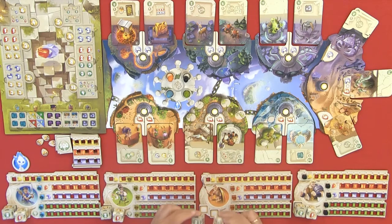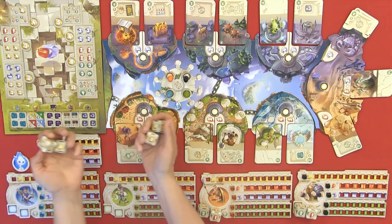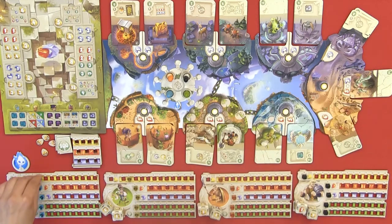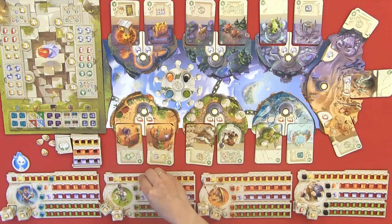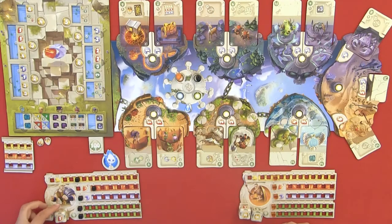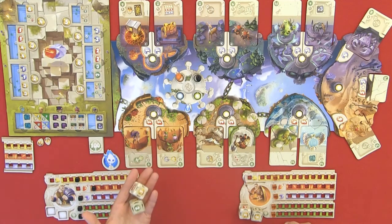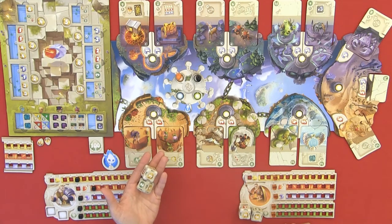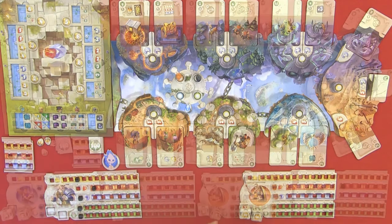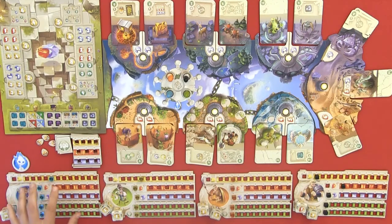At the first step, all players receive a divine blessing. This means all players roll their two dice and get the values that their dice show — this can be done simultaneously. In a two-player game, each player rolls their dice twice in the first phase, receiving the divine blessing two times. Then it is only the active player's turn.